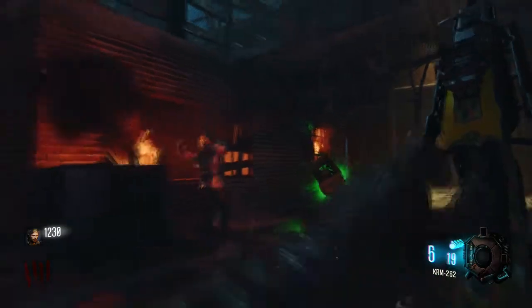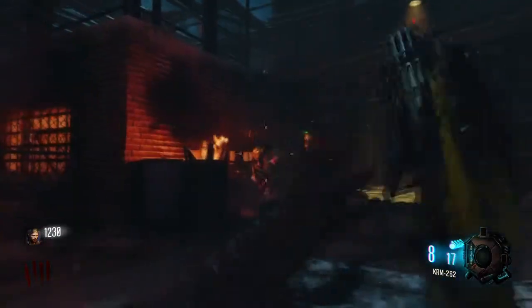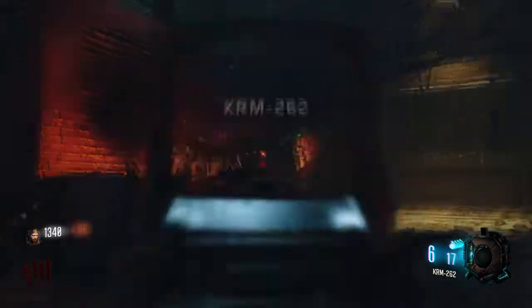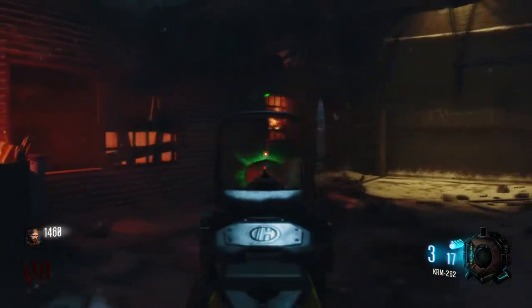Once you have your shotgun, you want to be looking around thinking about where the mystery box is. In my case it was right behind me — I knew where I was and I knew what I needed to do. My plan was that I'm safest with my back to that wall, because when you're training you don't have that extra place where zombies can come in.